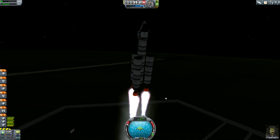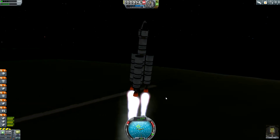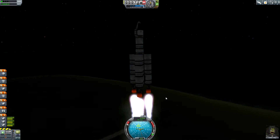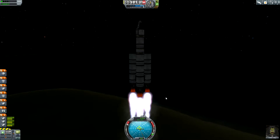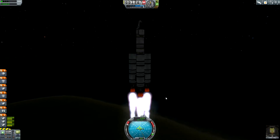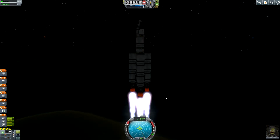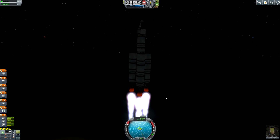Now it's really a hard fight, because 30 parts means I was not able to install any fins. And the few science we've done so far wasn't enough that I was able to unlock the gimbaling rockets. So it's pretty hard to control the spacecraft during the first phase of the ascent.